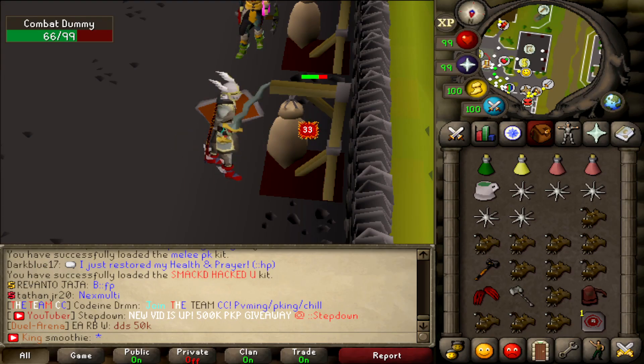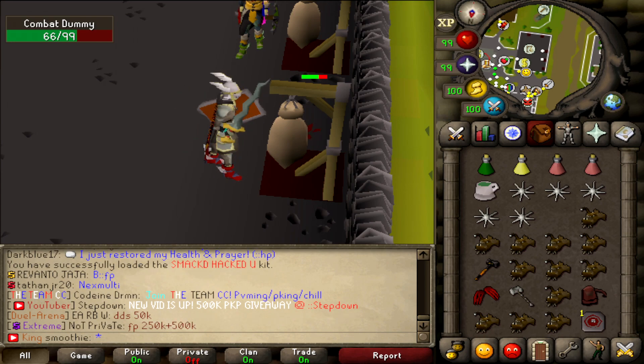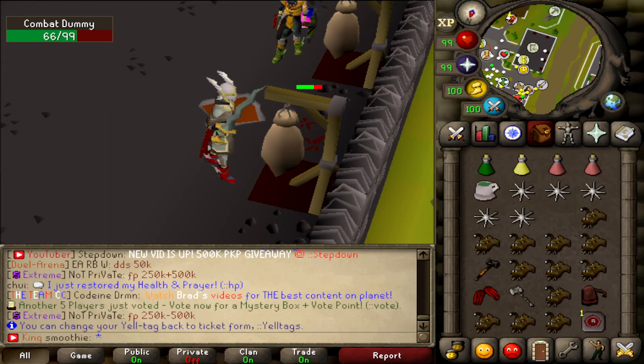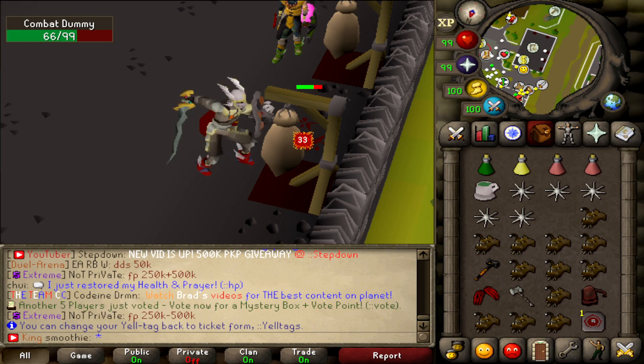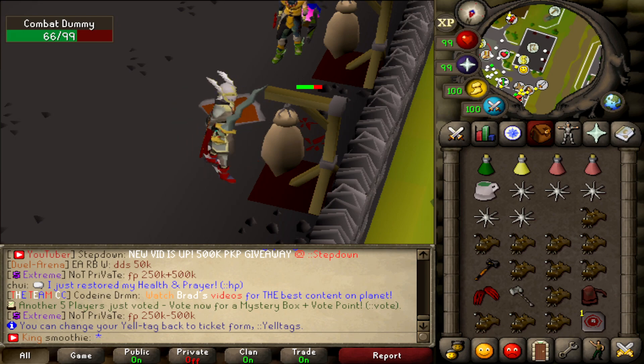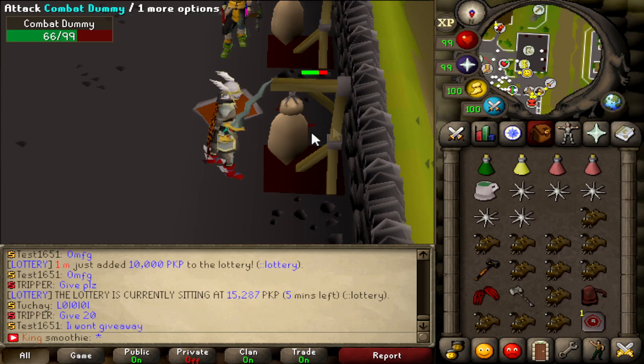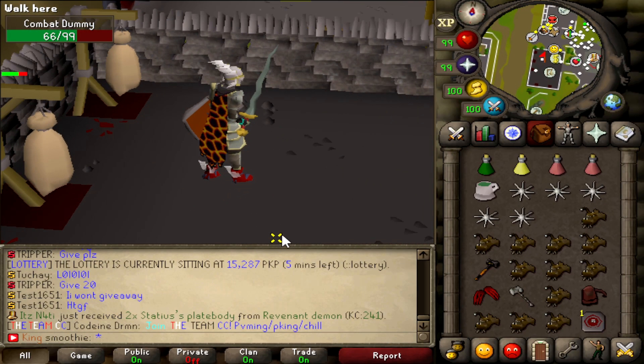We also got the Osmumten's Fang. This Fang can be bought from the Bounty Hunter shop for 40k Bounty Hunter points. It's a stab weapon with two unique passive effects: the first is the ability to roll accuracy twice, and the second means the Fang will always deal between 50% and 85% of the max hit, making it very accurate and effective versus players with a high defense level. Overall, a very good weapon.